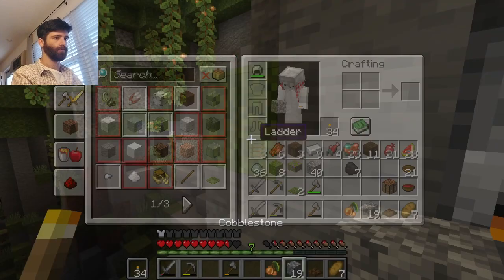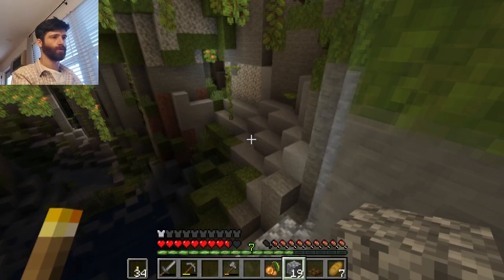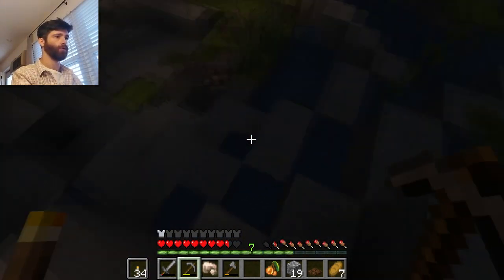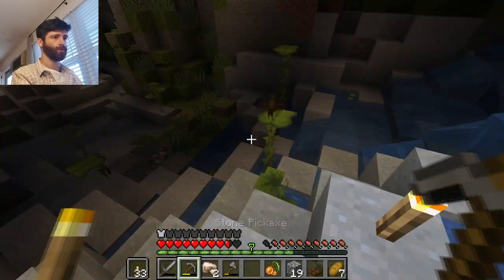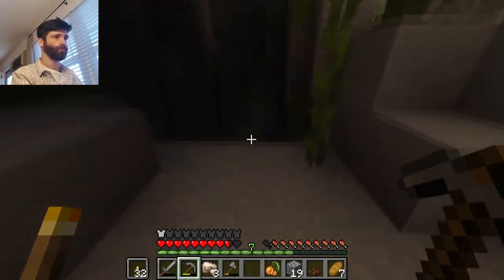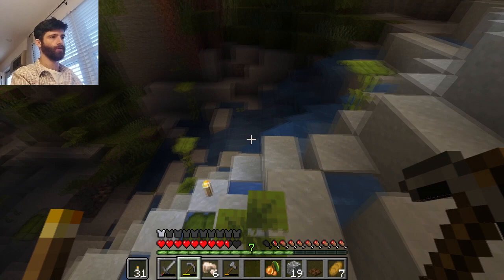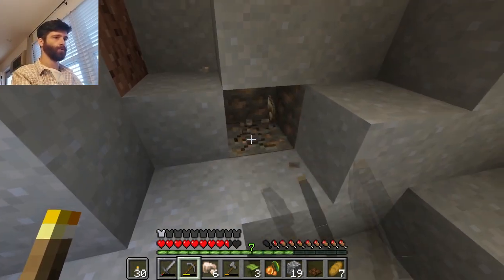I'll just let that continue to cook and I'll grab this iron over here. It's very important to have armor. Let's make it less dark - some torches. I know I have said this like three times already, but so pretty - this spot, so pretty. Great, there's more iron over here. Should probably grab this too. So much iron - I was worried that I would not find coal or iron like has been the case before.